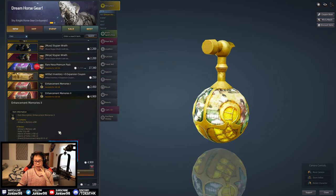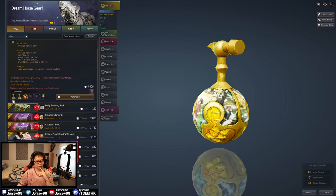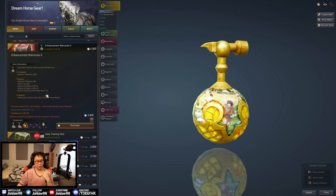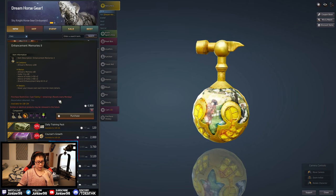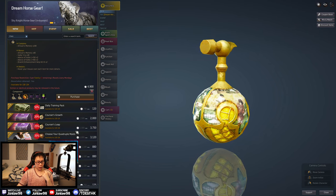Artisan's Memories are still expensive even at the reduced price. Anything else worthwhile in the shop?